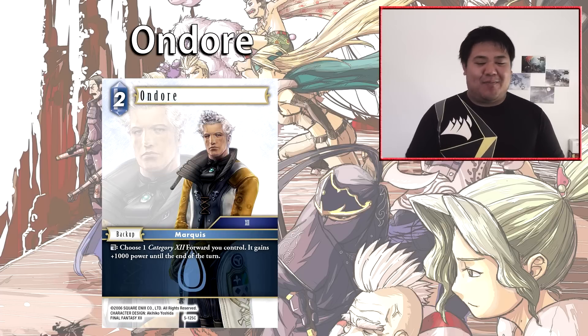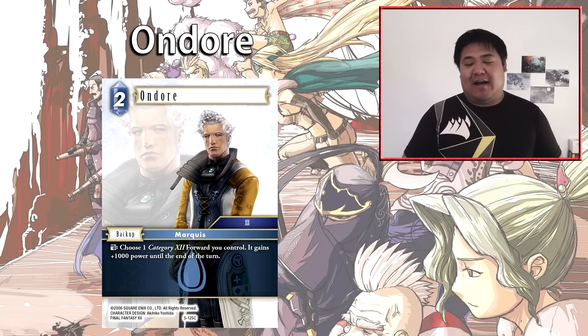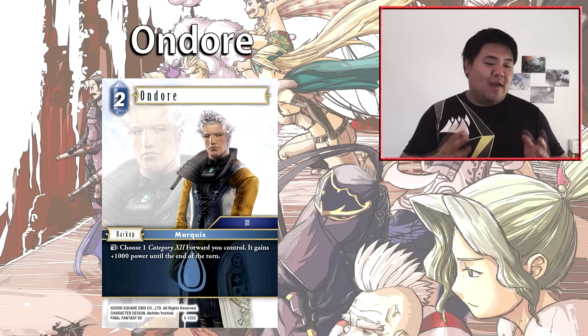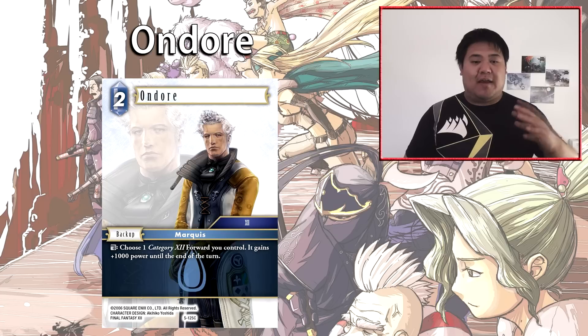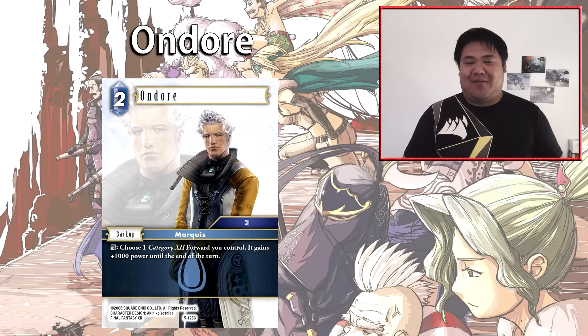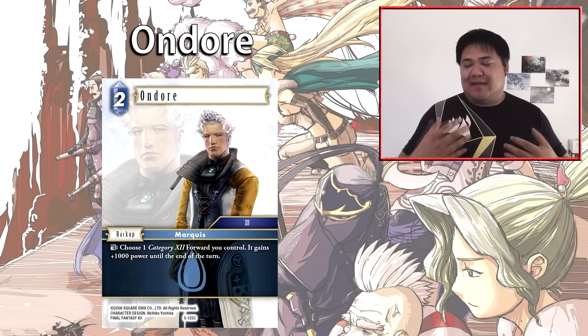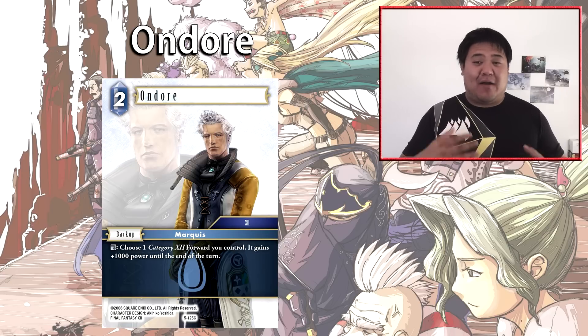Next we have On'door, a 2-cost backup. Choose one category 12 forward you control — it gains +1,000 power until end of turn. There are good targets: in water, Ashe is the main target, and in multi-color decks like water-wind sky pirates, you can buff the FF12 sky pirates. In a water-fire deck you could buff Bash. Outside of FF12 archetypes this won't see play, but within the archetype it's decent. Combined with Minwu's +1,000 power protection ability, this is pretty solid for a dull effect.